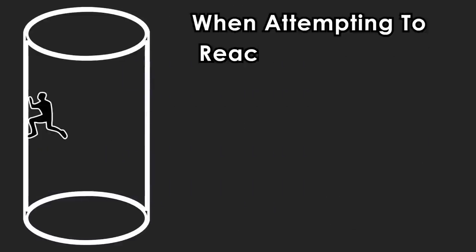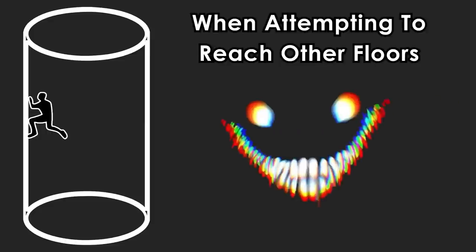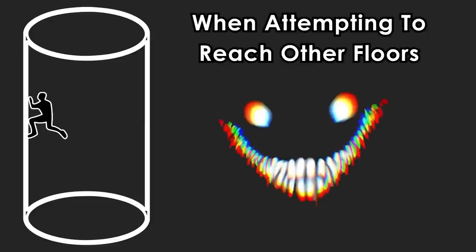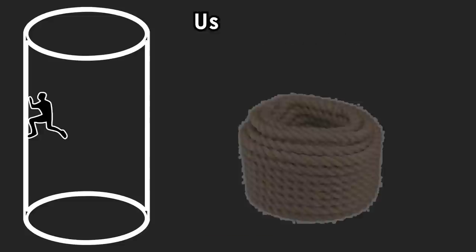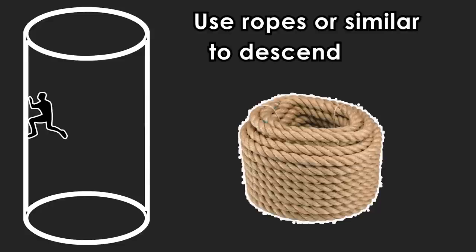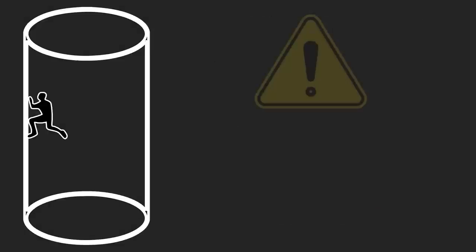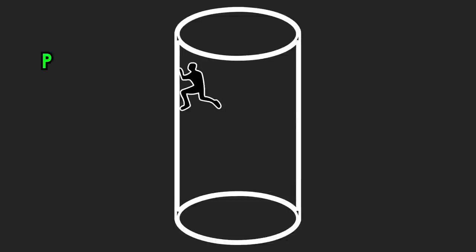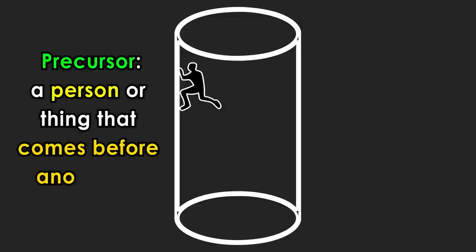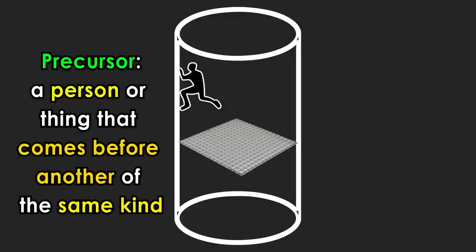When attempting to reach other floors, for whatever reason — for example, escaping an entity — remember what floor you're on, since every floor looks exactly the same. You can use ropes or other similar tools to climb down the shaft, but be careful, as falling down the shaft may be an even worse fate. When descending, you may also find precursor checkpoint terminals in the middle of massive steel platforms.